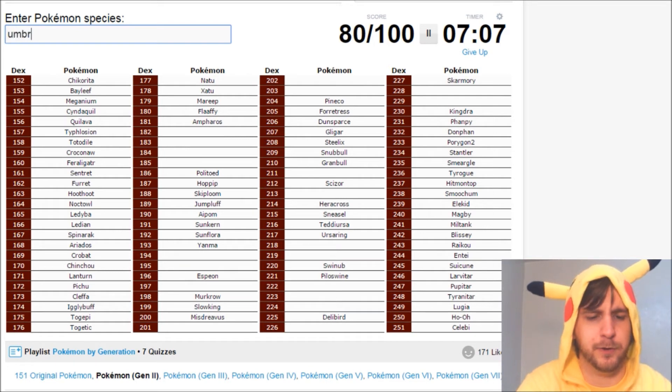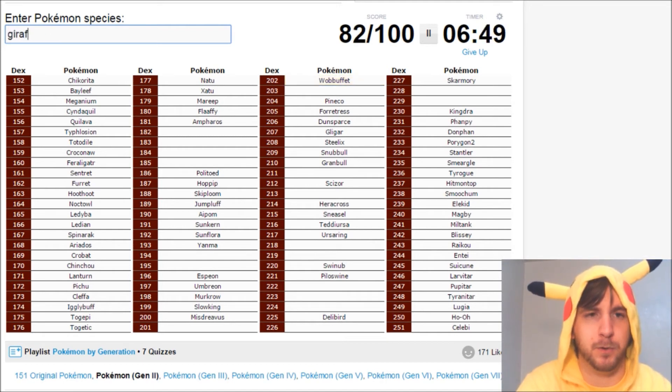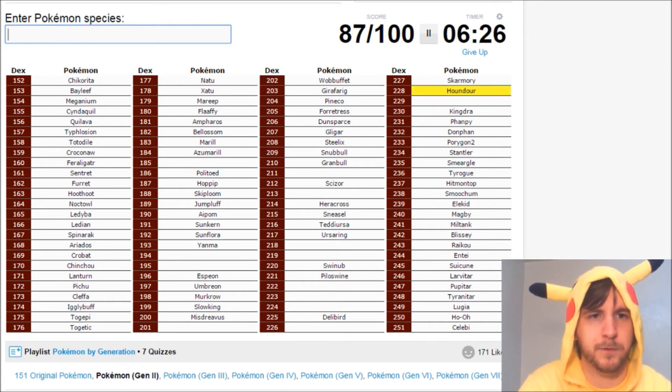Espeon and Umbreon — got our Eeveelutions. There are no Gen 2 fossils; Gen 2's the only one without fossils, I believe. Oh, and Gen 7 doesn't have fossils either. What am I missing? Oh, Wobbuffet and Girafarig. Marill, Azumarill — oh, that's wrong. Bellossom? Houndour, Houndoom, Slugma, and Magcargo. That's fire types out of the way. Water types I haven't done yet: Mantine, Remoraid, Octillery, and Corsola. Shuckle is on that one island.